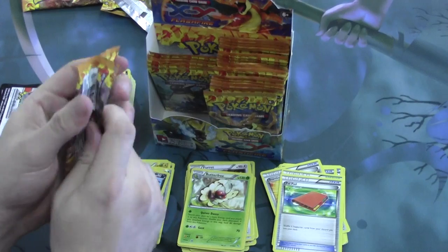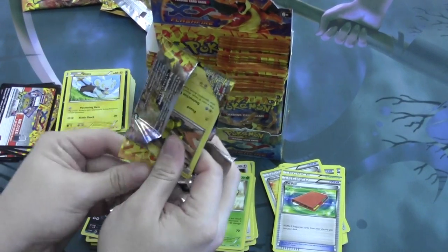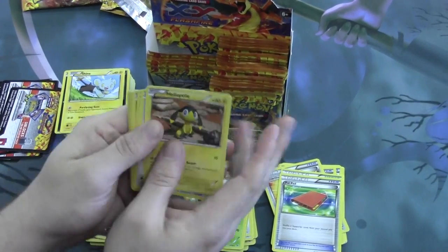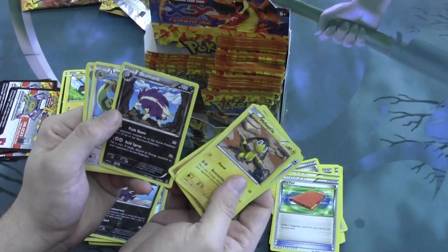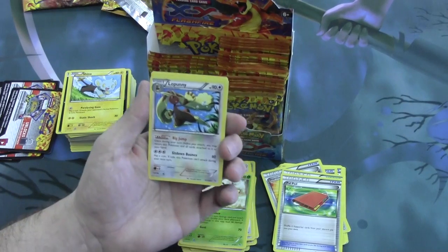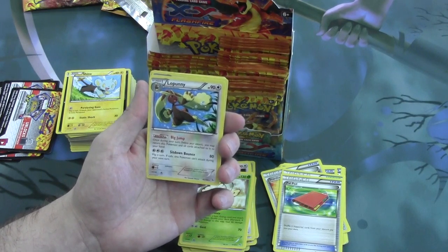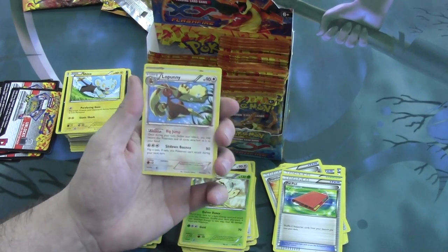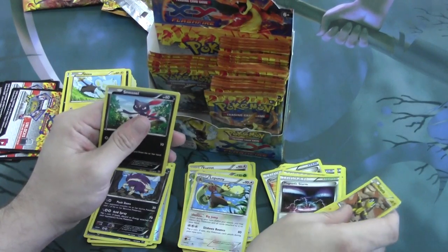Almost through the first row. Our Reverse is a Skuntank, which is a Reverse Rare — always excellent. And Lopunny is our Rare. With Big Jump: once during your turn before you attack, you may return this Pokemon and all cards attached to it into your hand. So you can have it out there, and if it's about to go down, you can just scoop it right back up. And another Magnetic Storm.